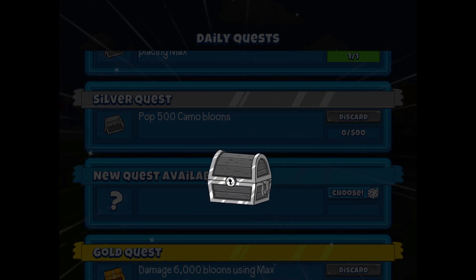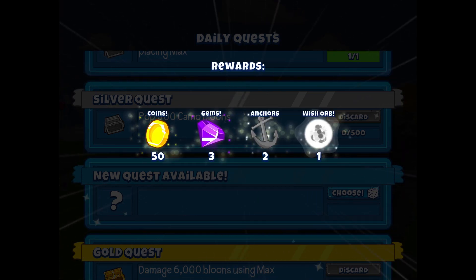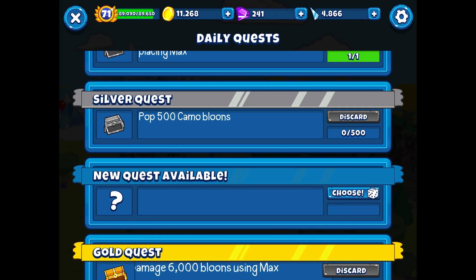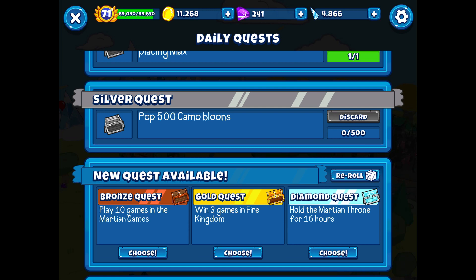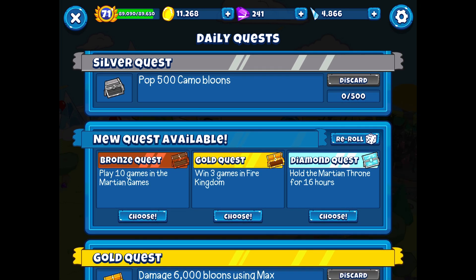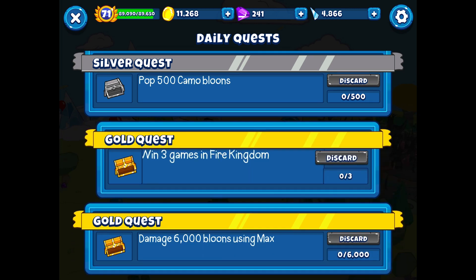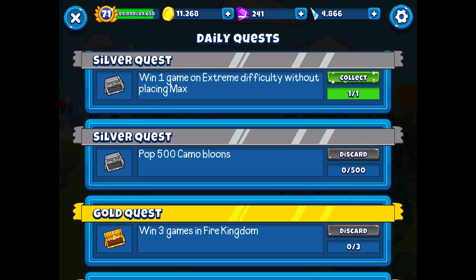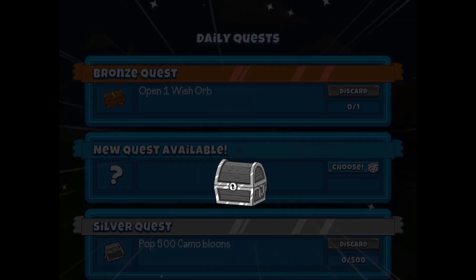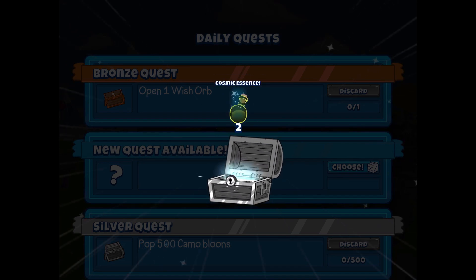I don't necessarily focus on them, but here — I'm doing the event right now, or I'm doing some stage or challenge. I'll just do a quest, because in the meantime they're just free rewards, honestly. There's no reason not to. You do unlock them at higher levels, but I think you get your first quest slot at like level 10. You find the ones at level 50, so that one takes a while longer. Sometimes you get a quest that you probably won't complete, but then the next day you can just discard it if it doesn't really work. Quests are one of the best features in the game for character grinding.